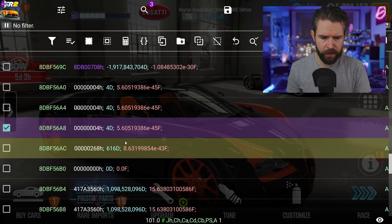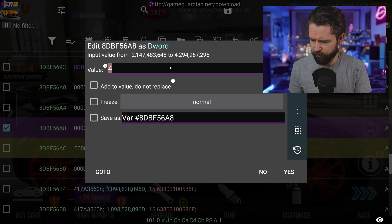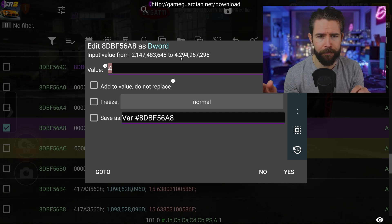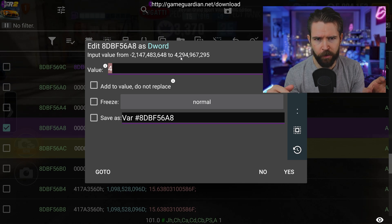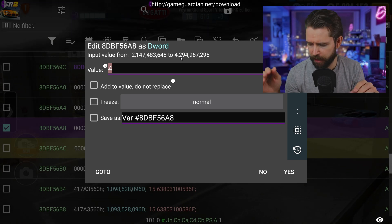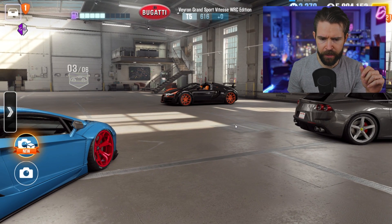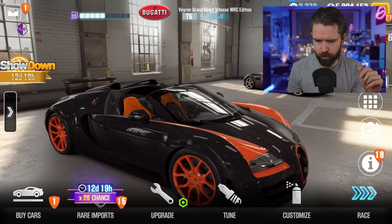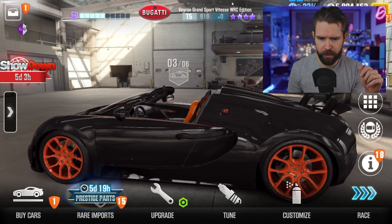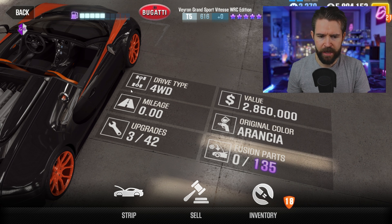As you can see, there's still no star on the car. This should have been a five purple star car. So what I'm going to do is go ahead, select it, and change it via dword. This was a rare import car, so for a rare import purple star car the value is going to be 5. I'll click and change that to 5. Jump back out — nothing changes immediately — but if I choose a different car and go back, we've instantly got our five purple stars back. If I go to the fusion slots, you can see it's 135 now.